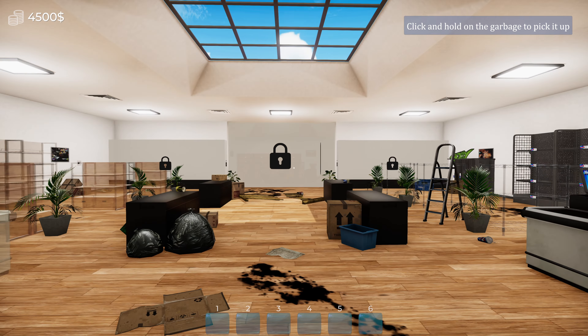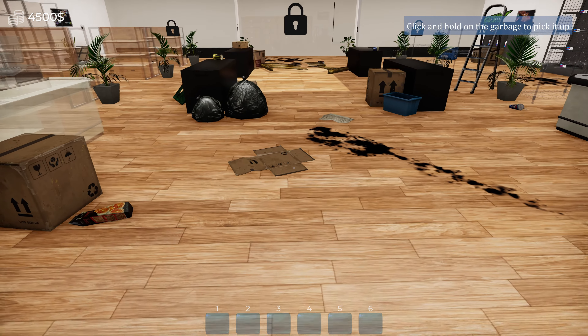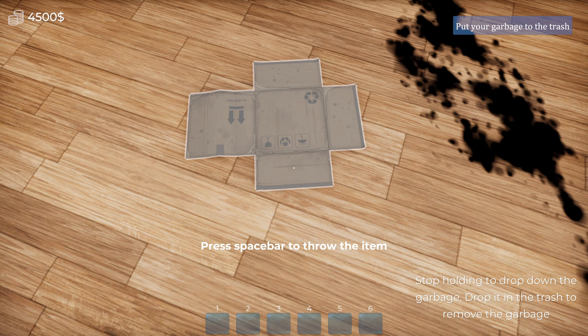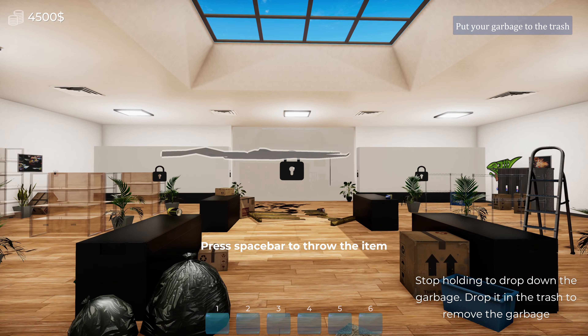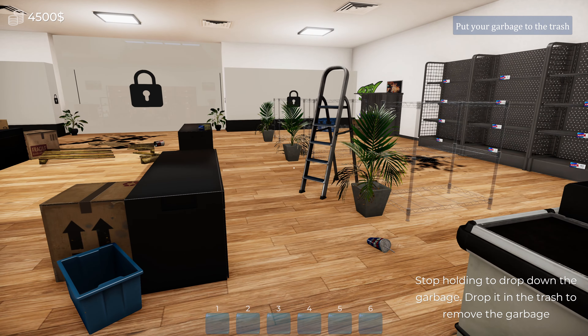Oh, we're moving. Holy sensitivity. One sec, okay. This looks like it's a little bit better. Alright, I think we gotta clean this stuff up. Hold the click. Press spacebar to throw item. Oh, we can pick it up? Get out of here — oh my god, it flew. Okay, put the garbage in the trash.